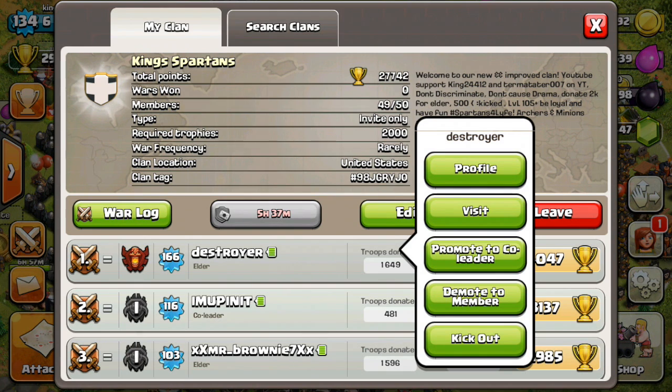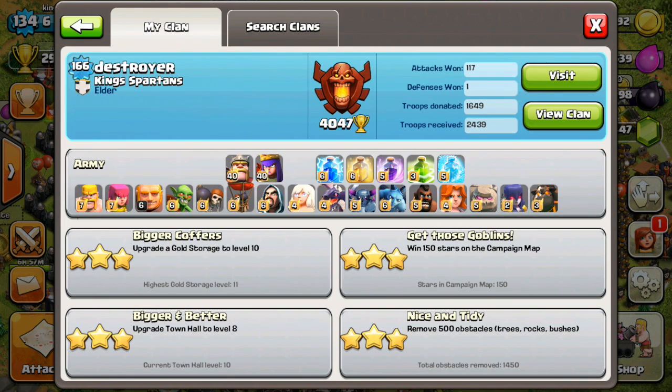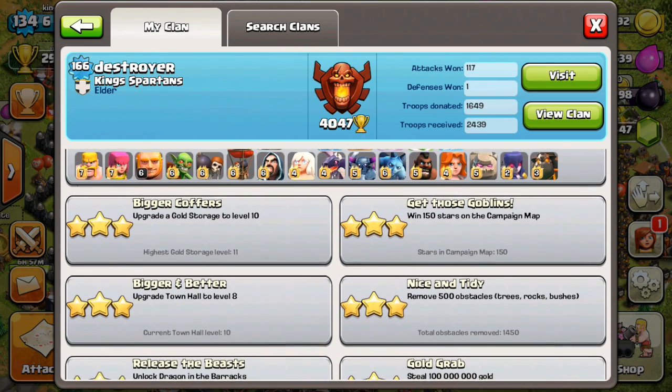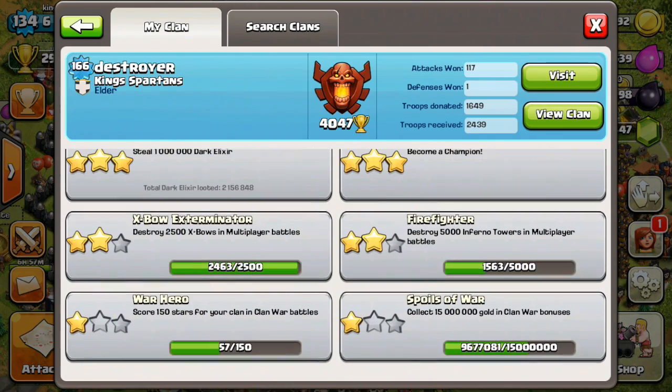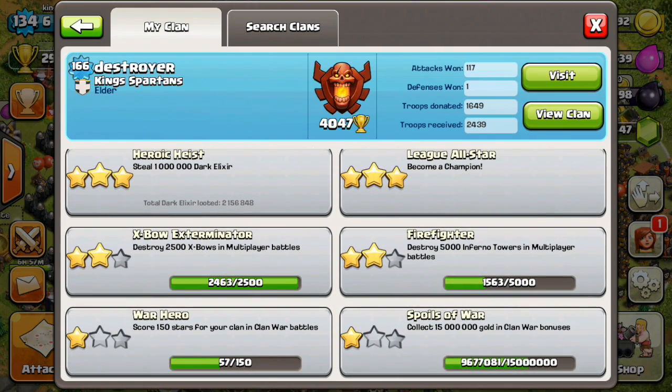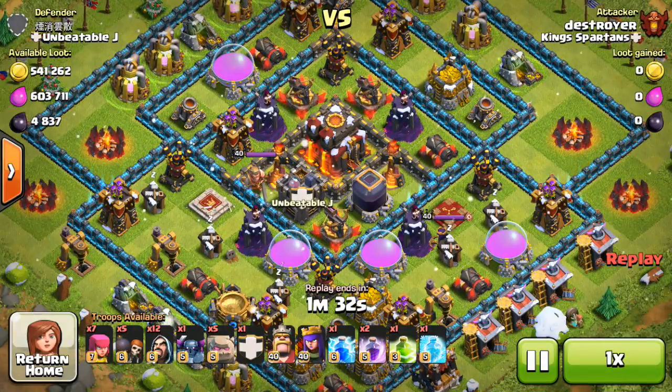Destroyer is a level 166 with a maxed out base and he is using the force go win. He was the one who originally made the force go win strategy that I started using a ton and did a video about — and if you're curious what that is, you'll see very shortly.